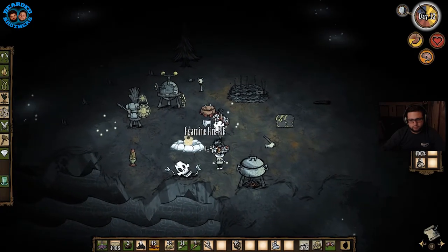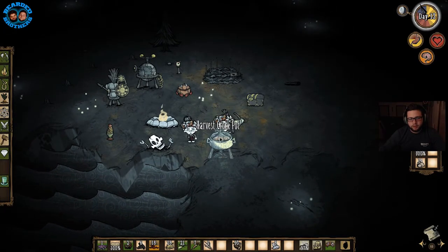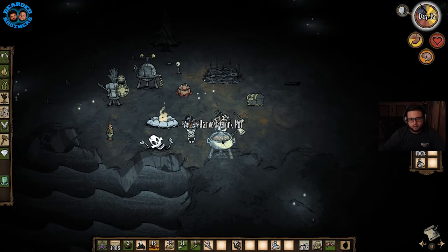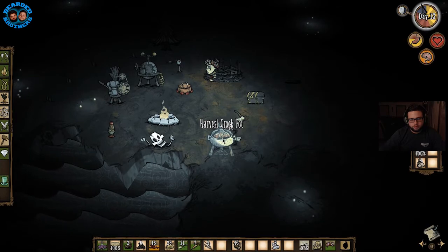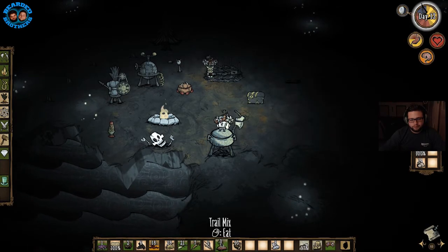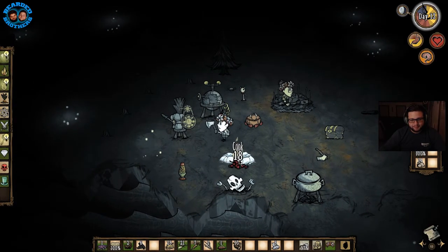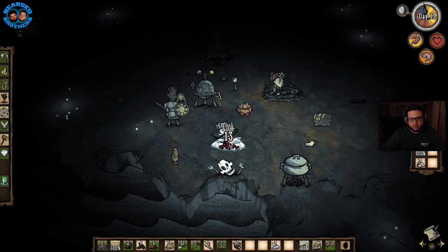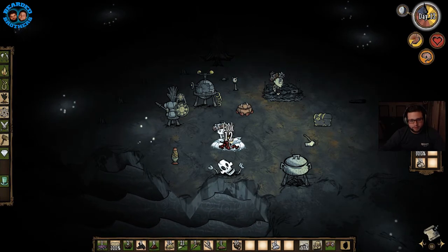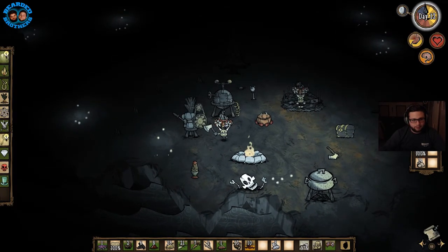You walk up and it says open crock pot. Then you put in the four items — or two or however many you want — and then you click cook. I gotcha. Now I have trail mix. I'm gonna cook these berries just cause they're getting a little bit sparse. So we're gonna need to make more than one crock pot. I might be able to make another one.